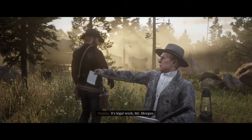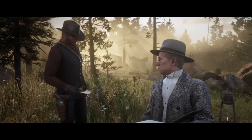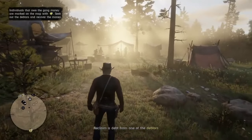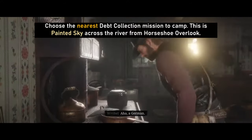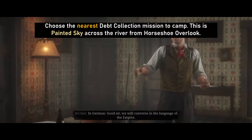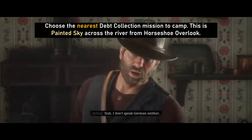Now let's make some preparations for upgrading your satchels. This guide assumes you're starting from scratch from Chapter 2 early on. If you follow everything I do in sequence, I will show you an efficient and timely way of upgrading your satchel. As we progress, I'll also give you tips and tricks on what weapons and ammunition to use. Starting with the Strauss mission first, visit Painted Sky — this deck is the nearest one to camp.